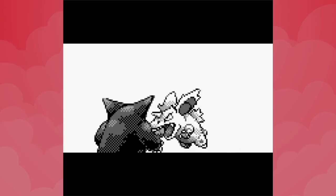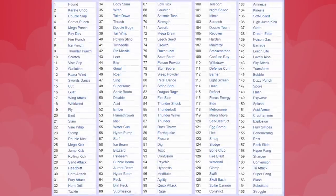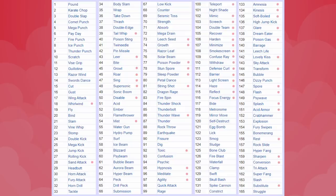I'd like to explore this topic across the entire series, but I figured I'd start at the very beginning. In Generation 1, only 165 moves existed. The list includes a lot of non-damaging status moves and altogether useless endeavours like Splash.